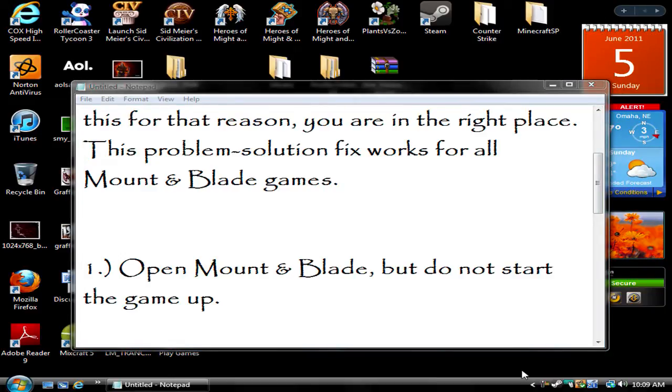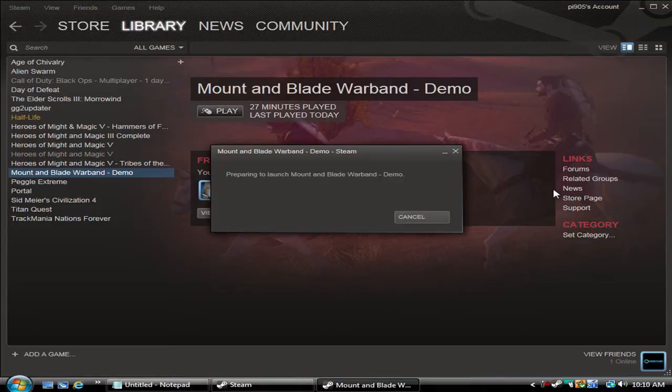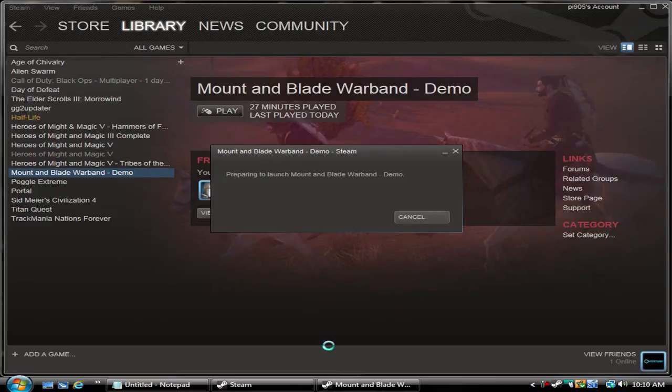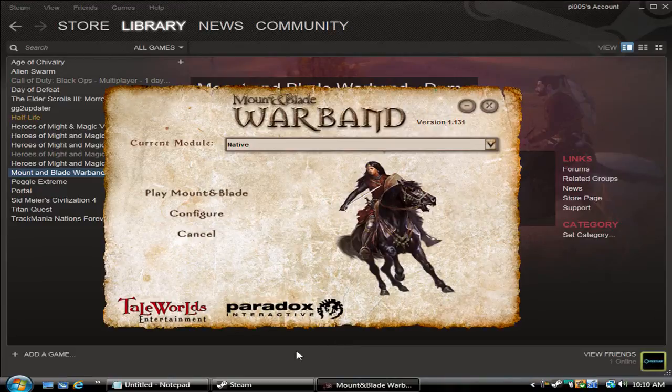So the first step: you want to open Mount & Blade, but don't actually start it up. There will be a little menu asking if you want to play native, configure, exit, or play. You want that little menu. This takes a little while, so just move on.